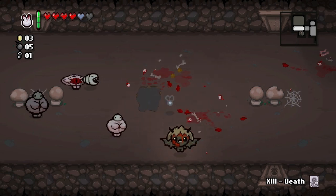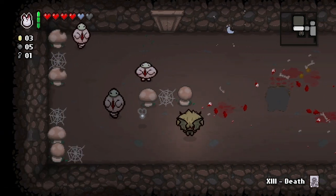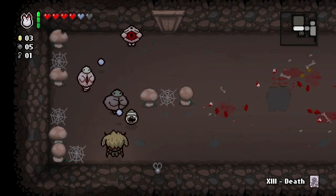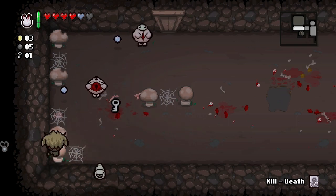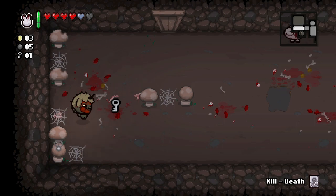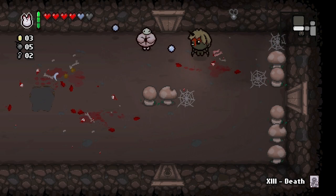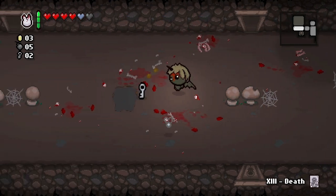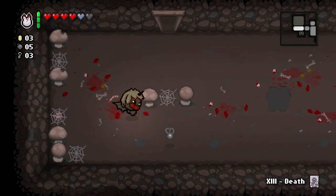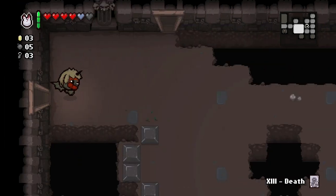Let's try to take these guys out. Can I use the fly to my advantage? We got a key — so that's good. This fly moves too fast. Another key — awesome! We only got three coins. I want to go to the double key room since we have three keys. Hopefully it'll be worthwhile.